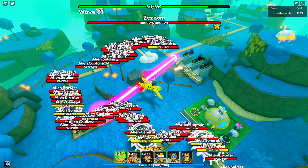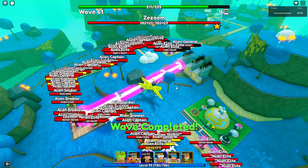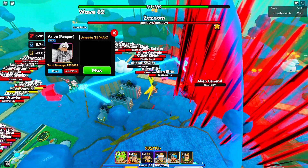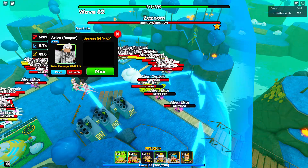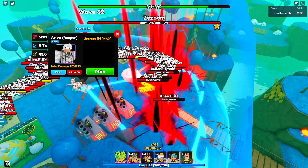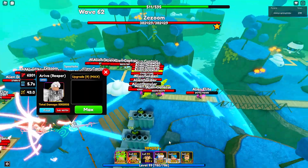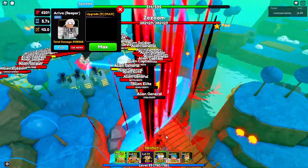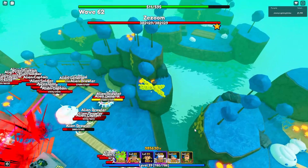Say hi to Nige — Nige, say hi to them. Okay, Nige died, that's okay. We're going to keep the showcase going. Looks like he's only going to make it to wave 62, which isn't great, but he's a low level so it's okay. I also just looked at a new unit called Edo or Edda — without evolution it has 4,500 damage, 7.1-second cooldown, and 30.4 range, so it'll be really good.